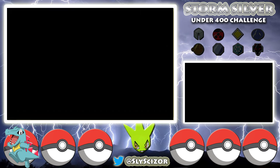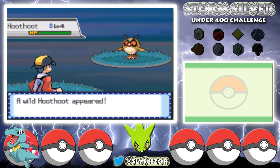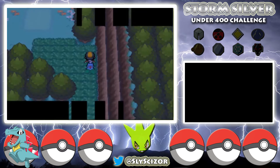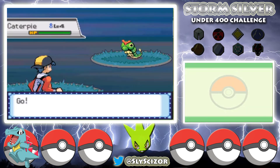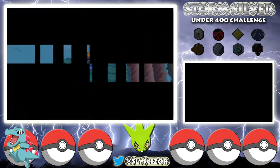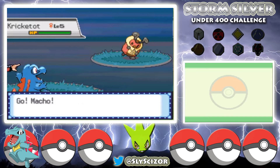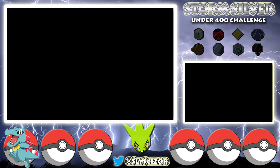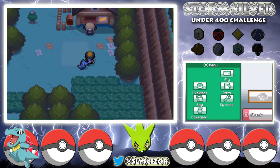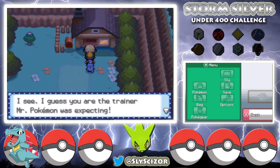That leads us to the Question of the Day: Have you ever found a full-odds shiny Pokemon in a playthrough, whether on an emulator or your Game Boy? If so, what was it? I've found a couple — in Pokemon Gold I found a shiny Rattata, and in Pokemon Diamond I actually found two shiny Geodudes within a couple of encounters of each other, which was really odd. The game might have glitched, but it was weird.